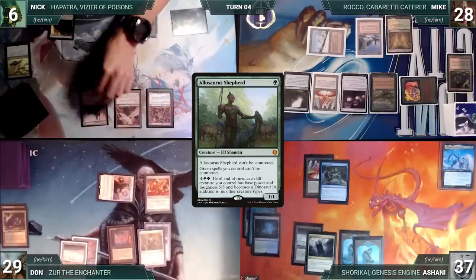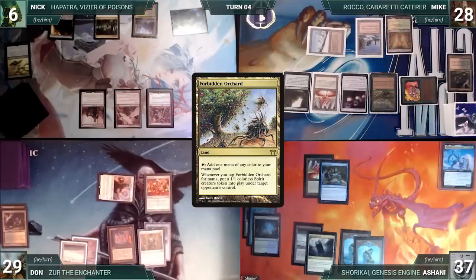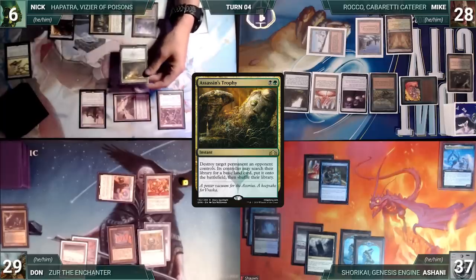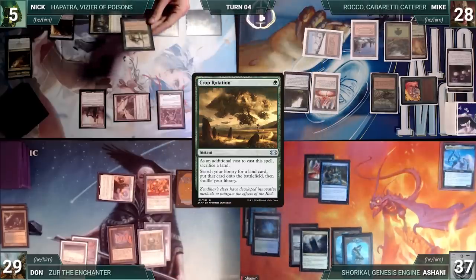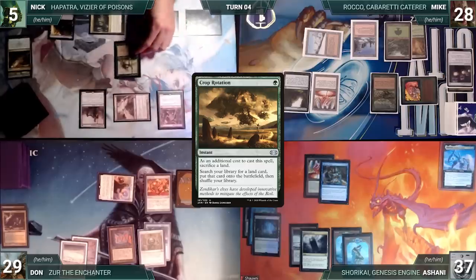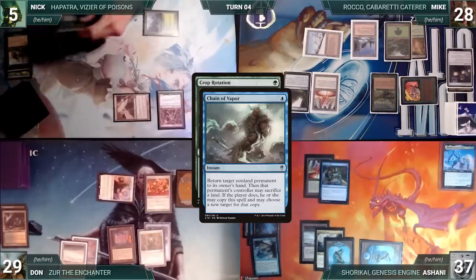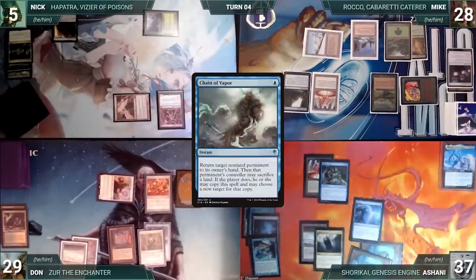Nick draws and starts off his turn by casting Allosaurus Shepherd. Rhystic Study triggers and Ashani draws. Nick plays a Forbidden Orchard for turn. He taps his Forbidden Orchard, giving Dawn a Spirit token, to cast Assassin's Trophy targeting Deafening Silence. Rhystic Study triggers and Ashani draws again. Deafening Silence is destroyed and Mike fetches up a Forest. Next, Nick casts Crop Rotation, sacrificing a Forest. Rhystic Study triggers and Ashani draws. In response, Ashani casts Chain of Vapor targeting Allosaurus Shepherd so the table can interact. Chain resolves, Shepherd bounces, and Nick continues the chain, sacrificing the land to target Rhystic Study.